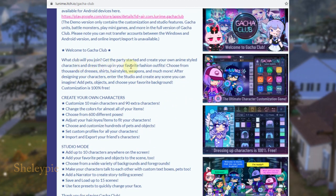Choose from thousands of dresses, shirts, hairstyles, weapons, and more. After designing your character, go into the studio and create any scene you can imagine — add pets, objects, and choose your favorite background.